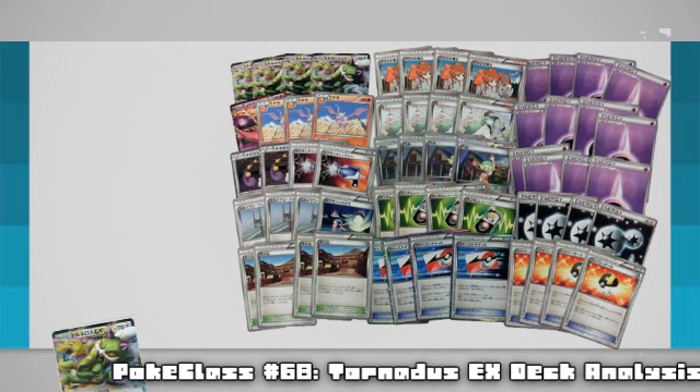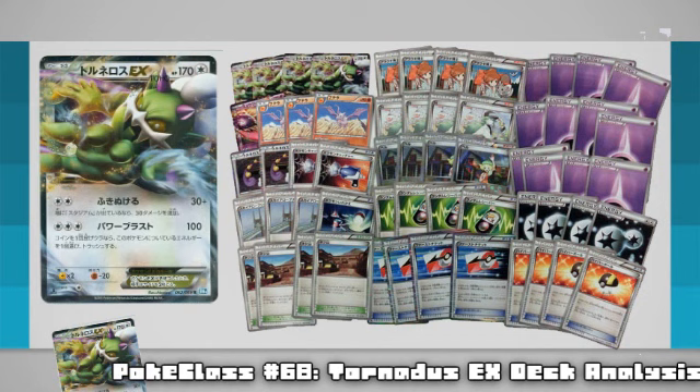Let's go over the initial idea of the deck and the cards included, since you may not be familiar with them yet as they're all in Japanese. First up is your main guy, Tornadus EX. He has a hefty 170 HP and 2 attacks — the first for a Double Colourless, and the second for just another energy of any type. The first attack is called Blow Through: for just a Double Colourless energy you do 30 damage, but when there's a stadium in play you do 30 more damage, totalling 60 for just a Double Colourless. This is perfect for knocking out most popular cards in the format, including Celebi and Tynamo, along with any rogue Cyndaquil, Tepig, or any other basics.